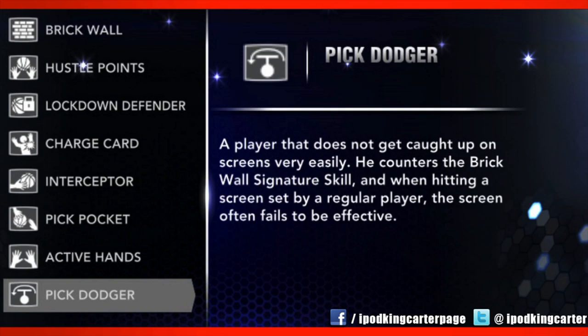The next signature skill is the Pick Dodger — this helps you out against people that have stuff like Brick Wall or those guys that abuse the pick and roll. Whenever a pick comes, it's like you have some type of spidey sense where you can go under the screen, over the top of the screen, and get out of the way of the pick. You have a better sense of what's going on on the court and won't get hit by that screen. I'm not saying this is a skill where you automatically can't be stopped in a pick and roll — but it gives your player a better chance, maybe with awareness and agility, to get out of the way of the pick a little bit easier.